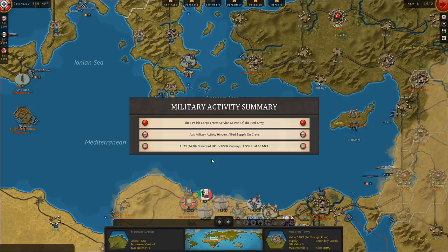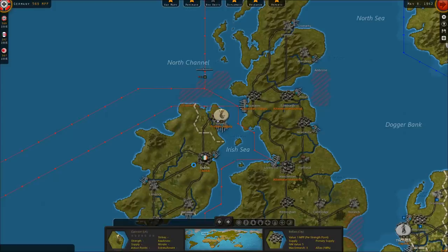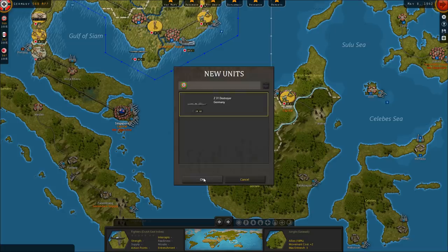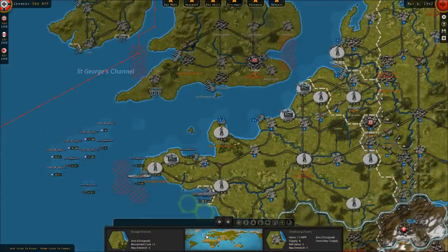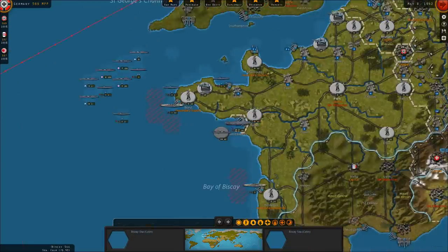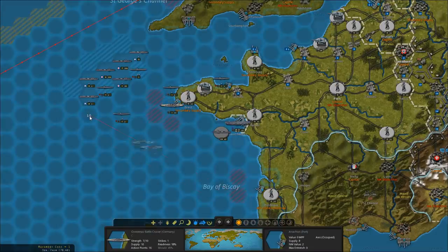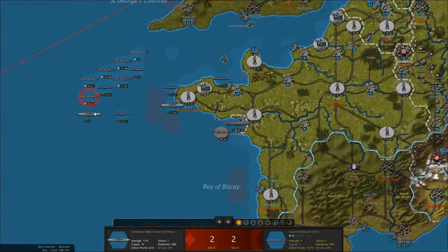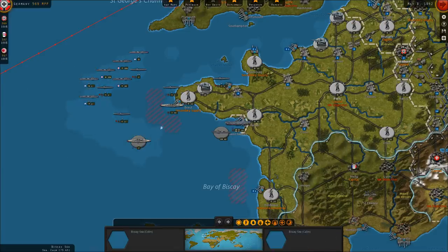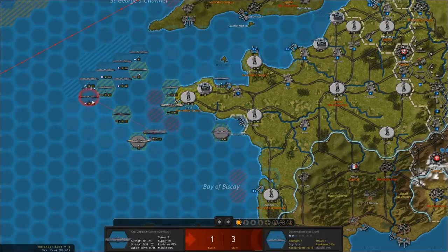A Polish Corps enters service in the Red Army. 16 more MPPs destroyed. British units in Imphal, a garrison unit in Belfast. German destroyers arriving — we'll put him over here. This battleship should sail here and attack this American destroyer, then fall back. This aircraft carrier should move over here and attack this American destroyer too — do they get to strike twice? I think so.